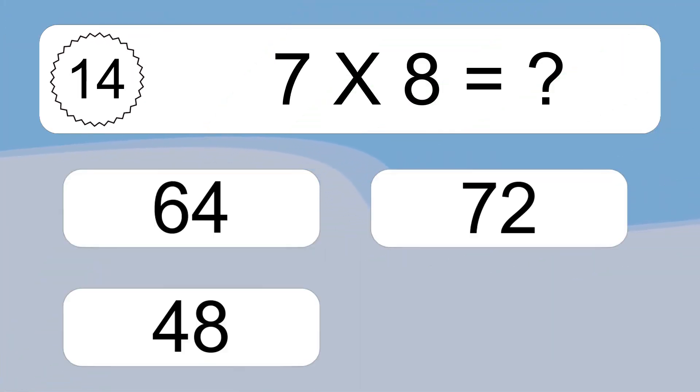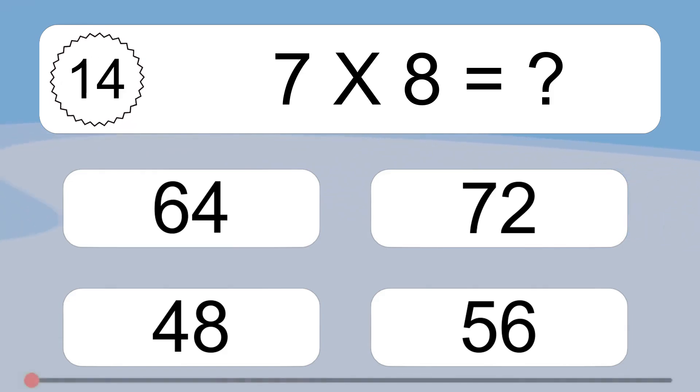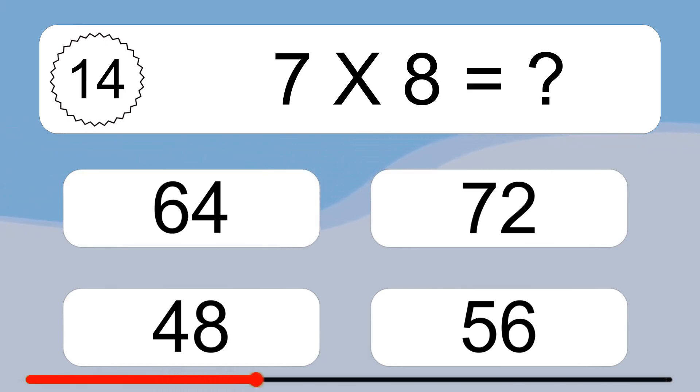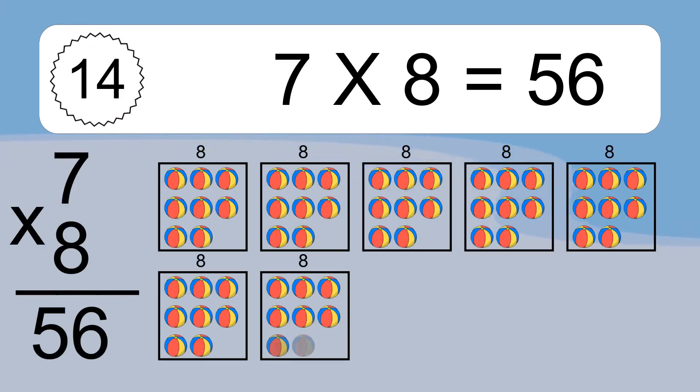7 times 8 equals what? 7 times 8 equals 56. We have 7 boxes, and each box has 8 colorful balls inside. If you count all the balls in all the boxes together, you will have 7 times 8 balls. This equals 56 balls.